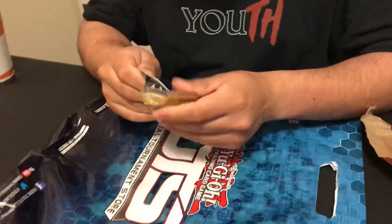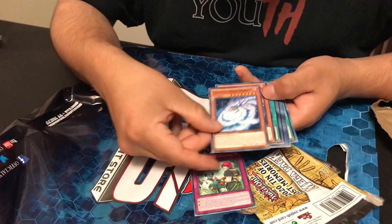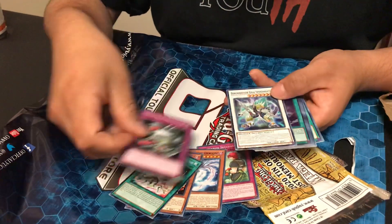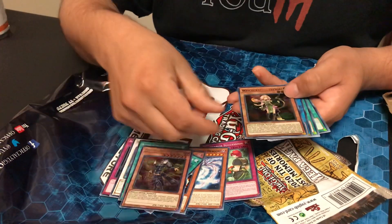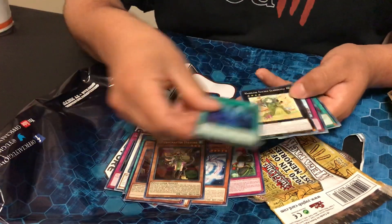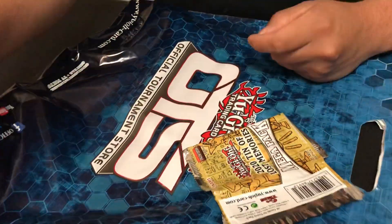Sorry about this guys, sorry about having my hand in the way. Alright, it's up to David to pull it — see what we get. Is there a glare? Oooh — funny money, funny money! Look — the Cherubini! That was it. That was it.